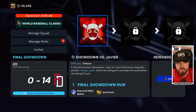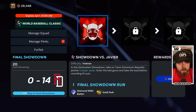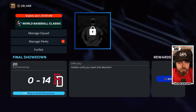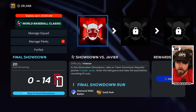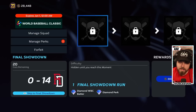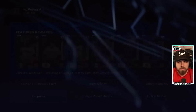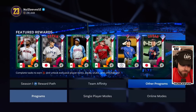Every time you complete one of these elimination challenges — for example, take on Dominican Republic pitcher Christian Javier, enter the game tied, and take the lead before 10 outs — and win, you'll get a final showdown run. If you fail, you restart. In the final showdown, you have to get 15 runs before you make 20 outs. For every elimination showdown you complete, you get a final showdown run, plus a diamond perk and a diamond batter, making your lineup better.